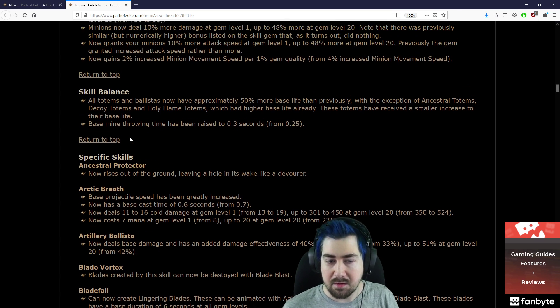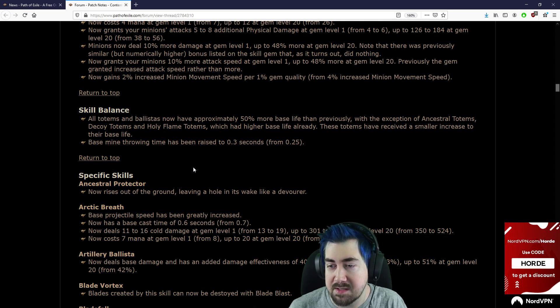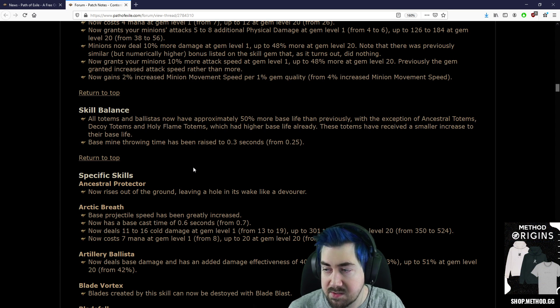Skill balance: all totems and ballistas now have 50% more base life than previously, with the exception of Ancestral totems, Decoy totems, and Holy Flame totems which had higher base life already — these have received a smaller increase. Base mine throwing time has been raised to 0.3 seconds from 0.25.